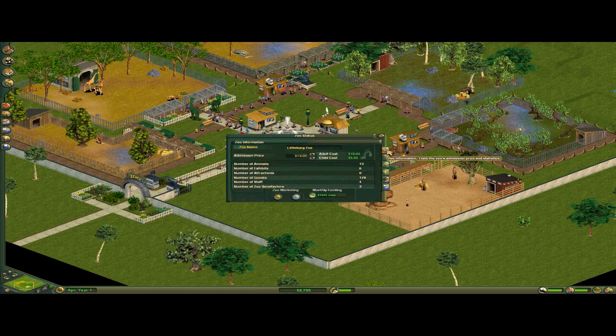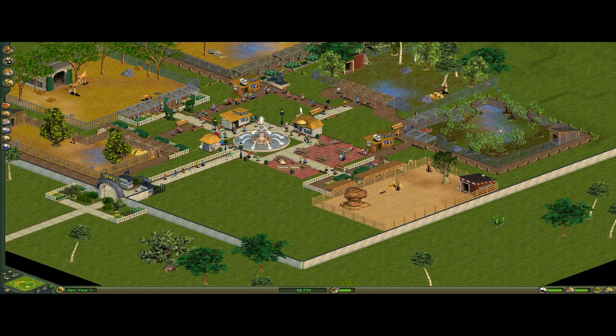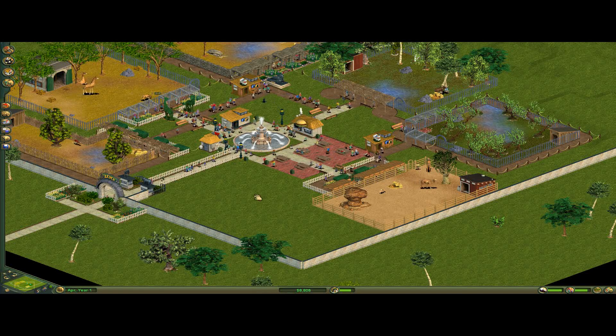Alright, how many guests do we got? I usually like to wait until I've got around 250 before raising the price. I think the number of guests is actually a calculation — like in RollerCoaster Tycoon, it uses the number of attractions. I bet it's the same in this game but with the number of animals, or maybe just exhibits.